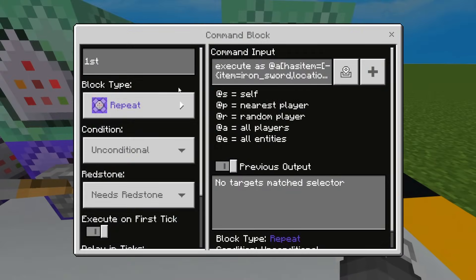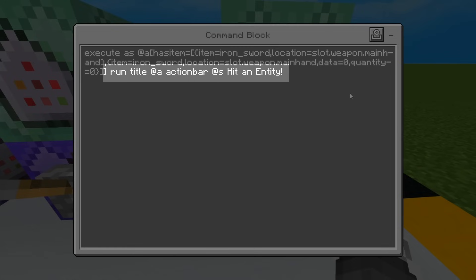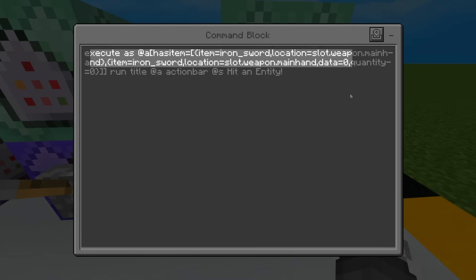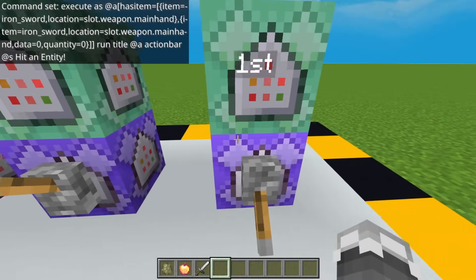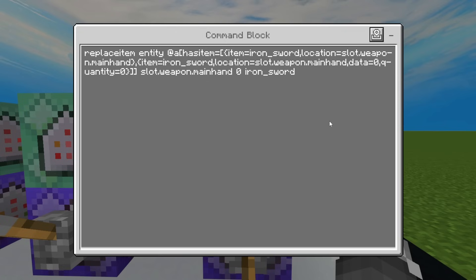So this first command block will detect if we have a damaged sword in our hand. And if we did, then it will run the command, which will display a text 'player name hit an entity' to all players. This part is the only important part for the hit detection mechanic. The rest is customizable depending on what you need. You can also replace the weapon here if you want to change it into a different sword or other tools. Now this command will simply replace the damaged sword in the player's hand with a new sword.